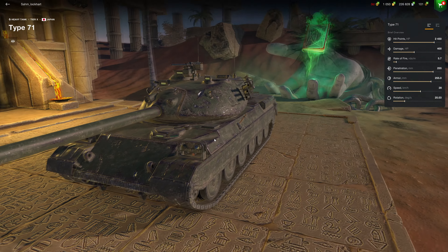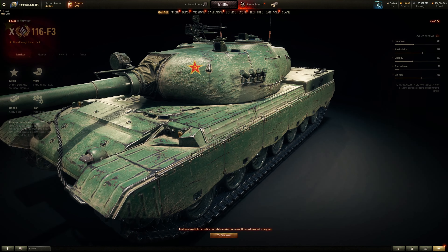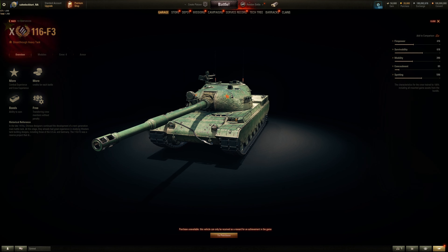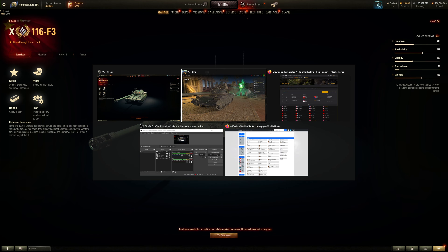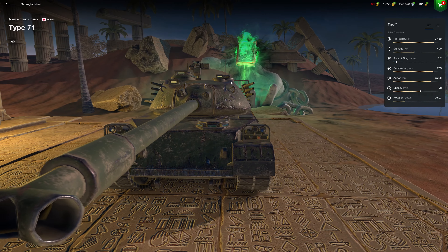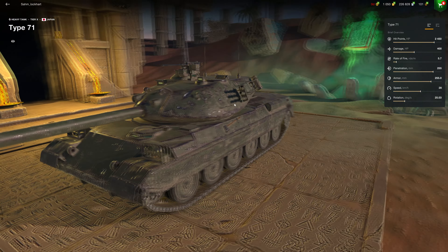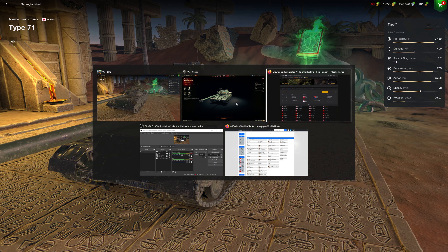I do see some resemblance of the hull to the 116 F3, but it's a different turret obviously, and the commander cupola is a lot bigger than the 116 F3. You see the size of this thing? I mean it's no Type 61 big, but still pretty big. Alright, let's take a look at the actual stats and poke around the Japanese heavy tanks on Blitz.